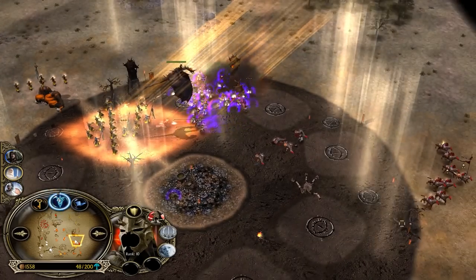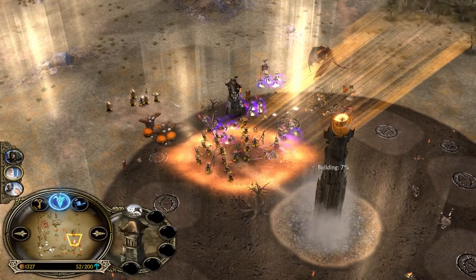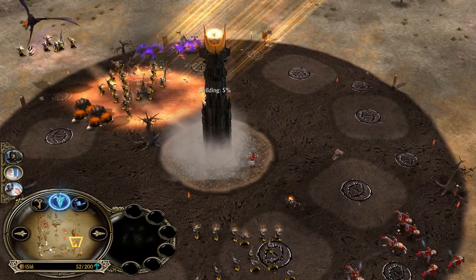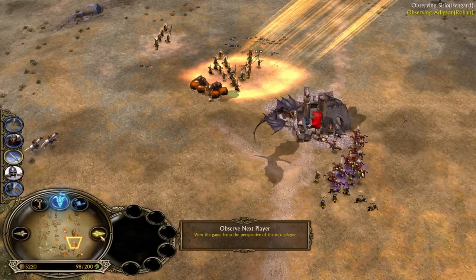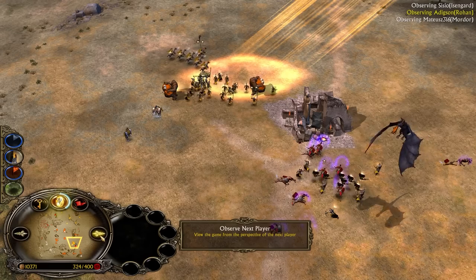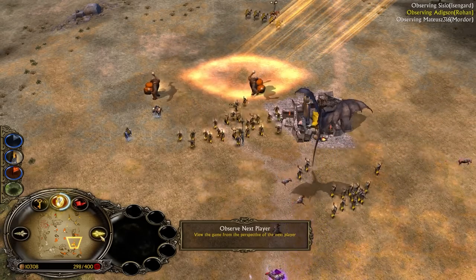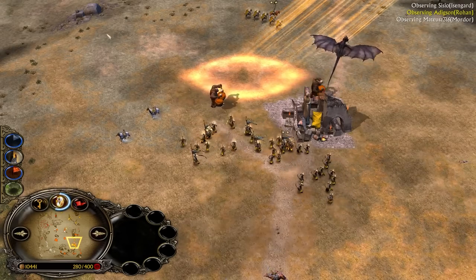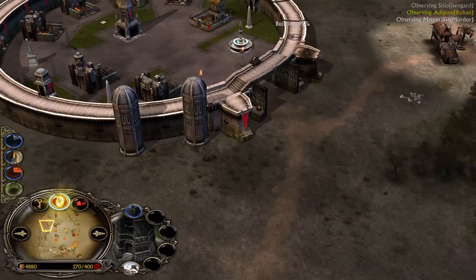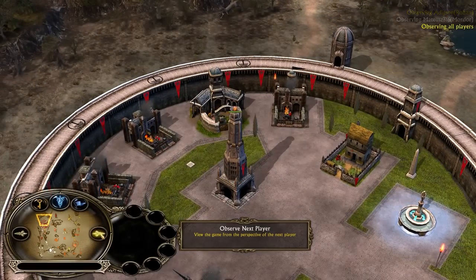The Elven damage is hitting incredibly hard. They are going for the structures — can they somehow destroy the Mordor castle? It's been completely destroyed! But guess what — Mordor with this much map control is so rich that he can buy this castle two times. He needs 5,000 and he has 10k in the bank. Mordor will easily be able to reclaim. But Isengard has lost everything, and Gondor too — and the worst thing is losing Gandalf with Heal being available.